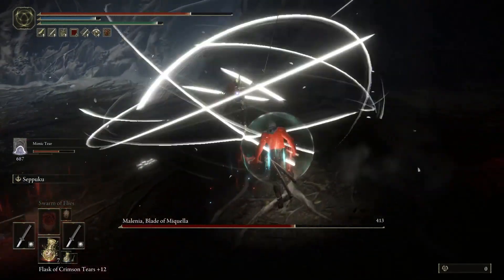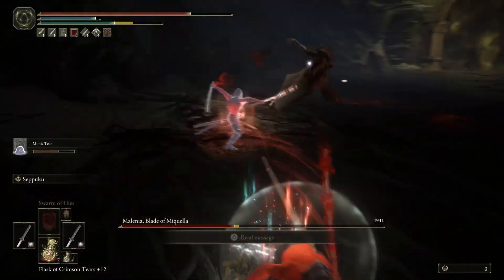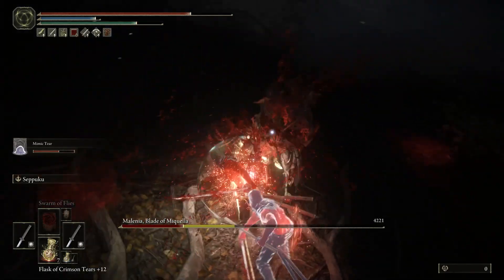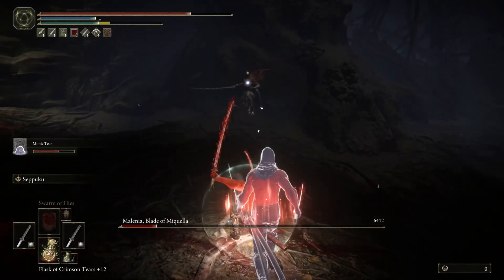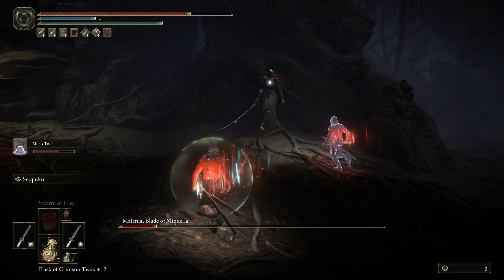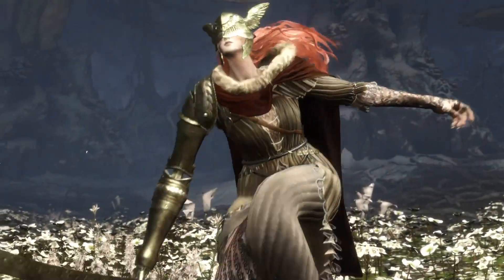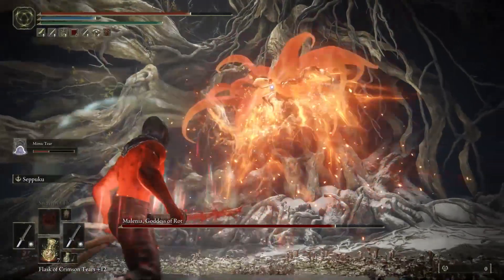She's doing the attack, then I'm going to go in and do the jump attack. When you have both Uchigatanas, you want to make sure you do the jump attack where you press the left bumper — I'm on PS5 — so your character will use both katana blades. Make sure you have that blood build.